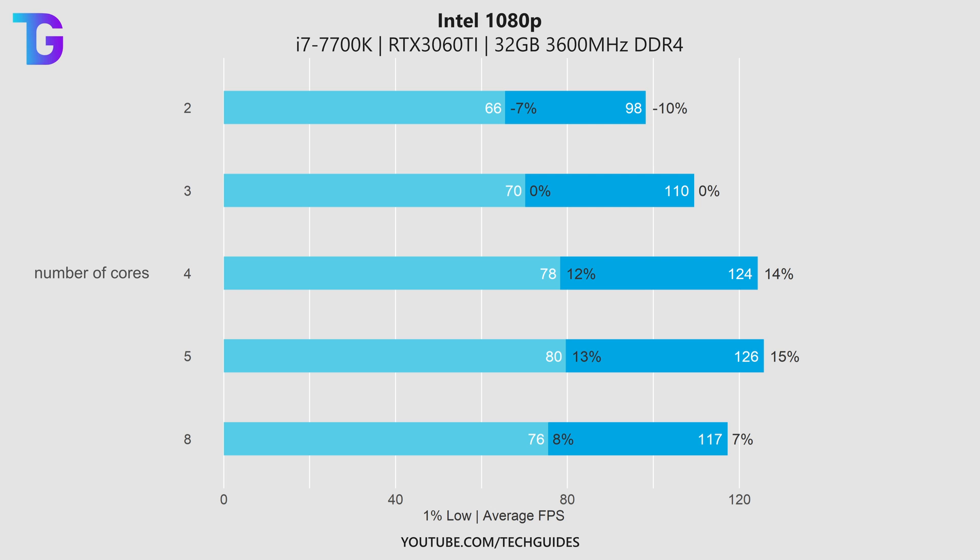Moving to a severely CPU-bottlenecked system — an i7-7700K, which is a four-core CPU paired with an RTX 3060 Ti driving a 1080p display — the results are wildly different. The game defaulted to a render worker count of 3. However, a render worker count of 5, which is physical cores plus one, actually resulted in both the highest 1% lows and average FPS. Doubling to 8 drops performance again, and halving to 2 significantly hurts performance by worsening the existing CPU bottleneck.